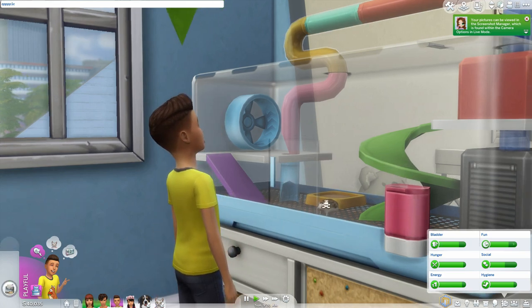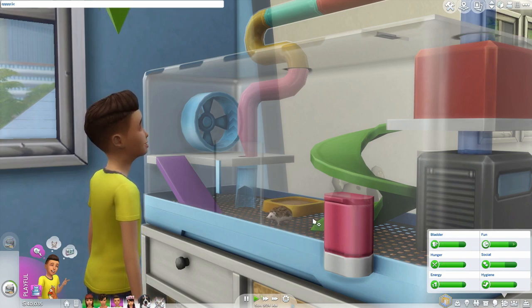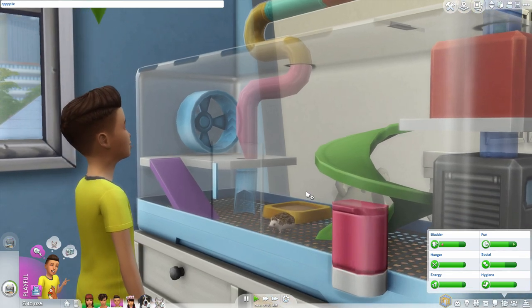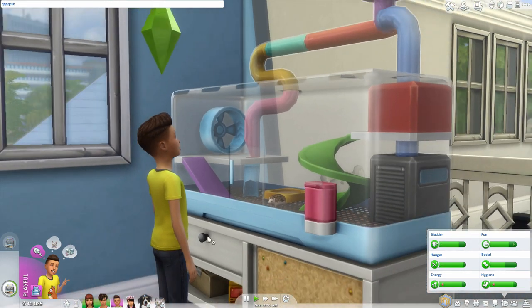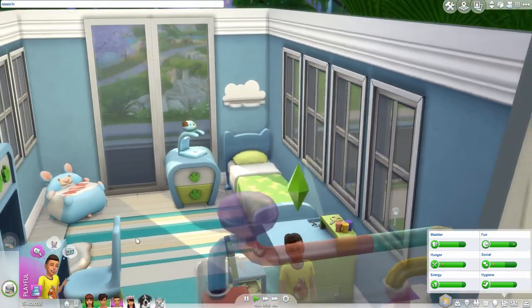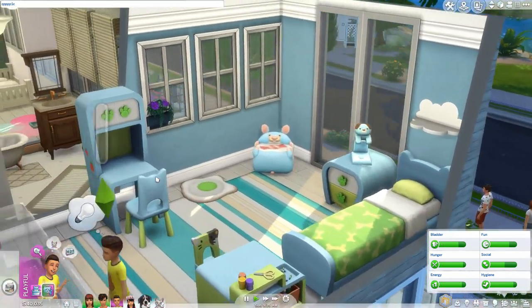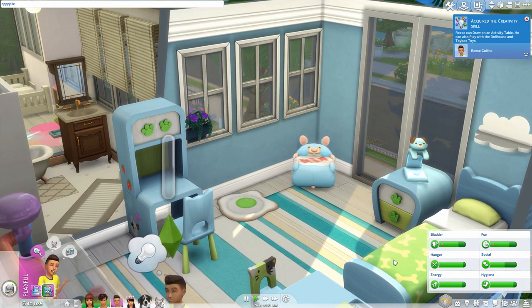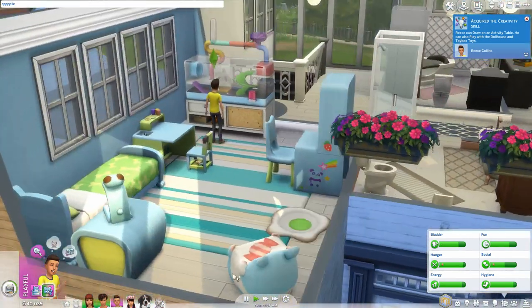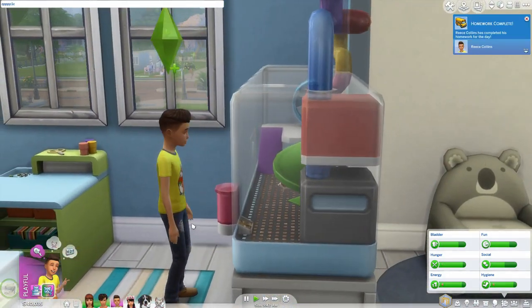Let's observe and study. He wants to be a pro — this is his first pet, he's very excited. I did put some of the new stuff mixed with the Cats and Dogs stuff in this room and it does go well together. He just gained creativity, and he gets out a little book and is gaining responsibility. That's cute.